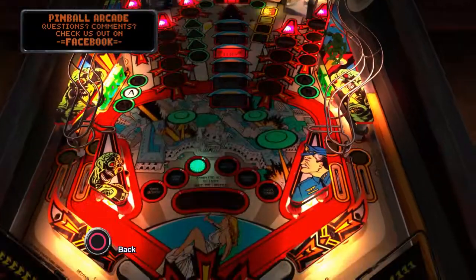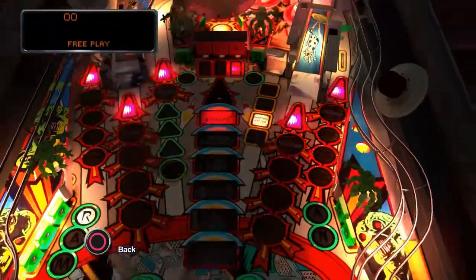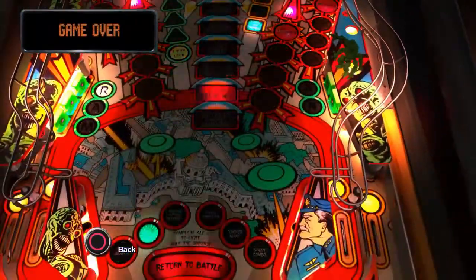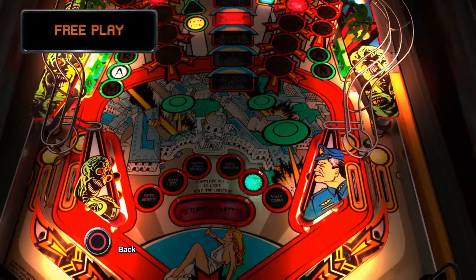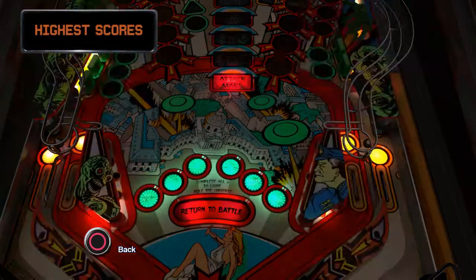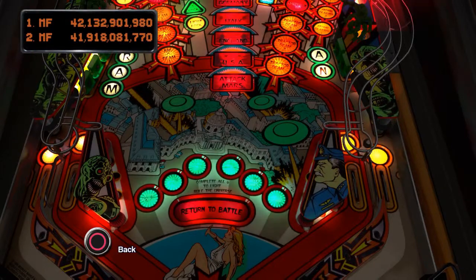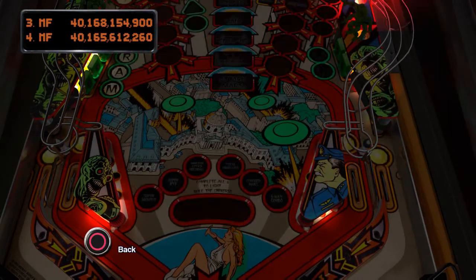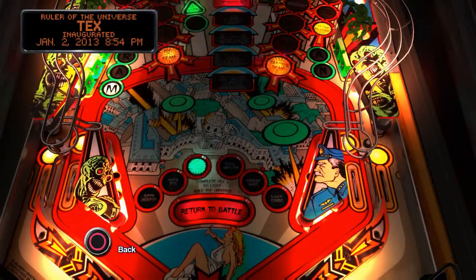The main objective of the game is to rule the universe. The way to get to rule the universe is that first you have to light all six of these objectives. You can see it says 'complete all six to light rule the universe.' They are, from left to right: Super Jackpot, Super Jets, Martian Attack Multiball, Total Annihilation, Conquer Mars, and the last one is Five Way Combo.